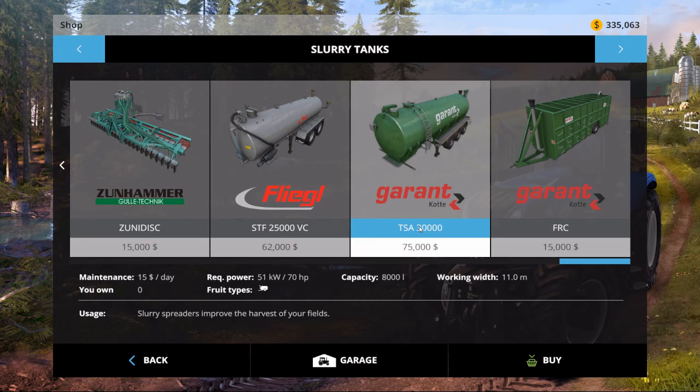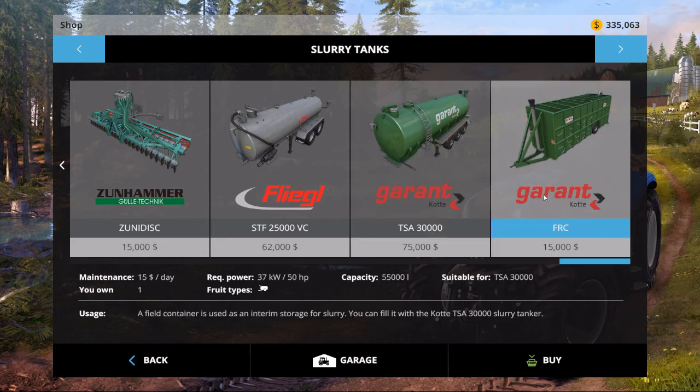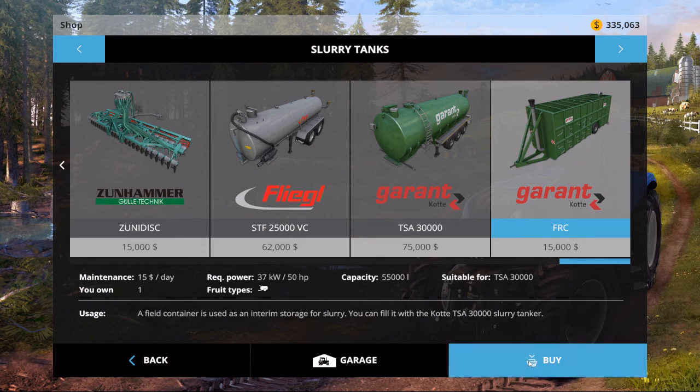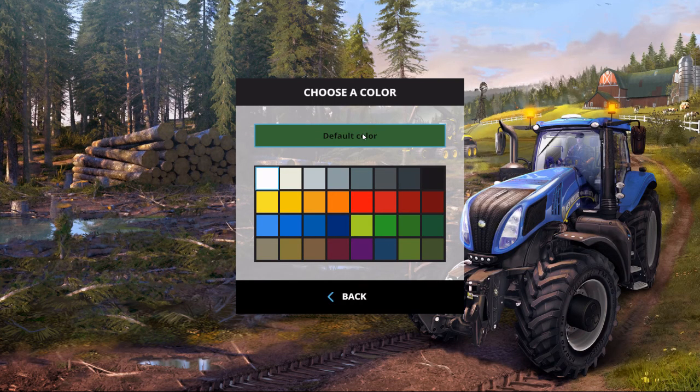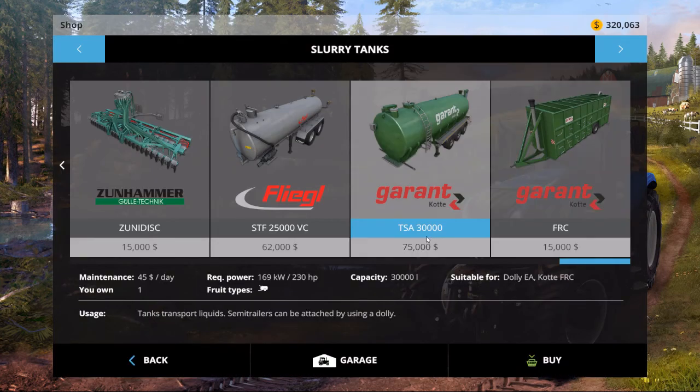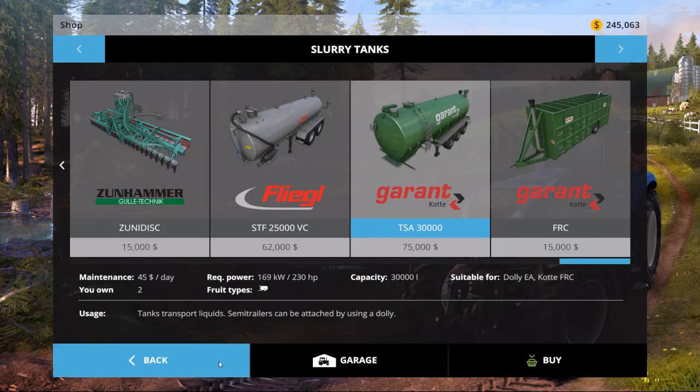Let's go right to the end - would be to pick up this and this. I think we'll do that. Let's buy this, default color's fine, okay. Let's buy this and the default color is fine, okay.